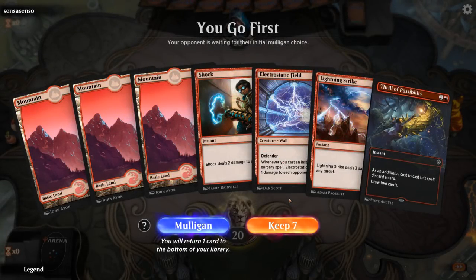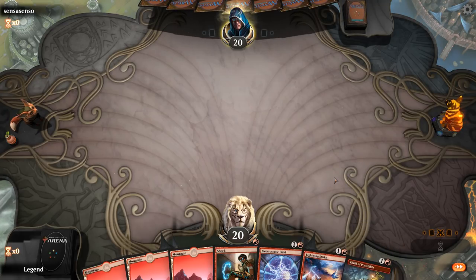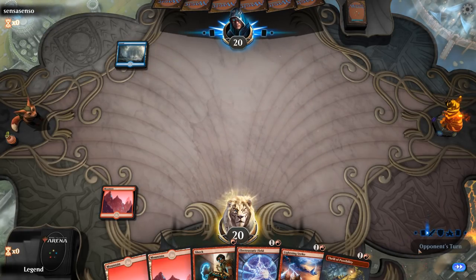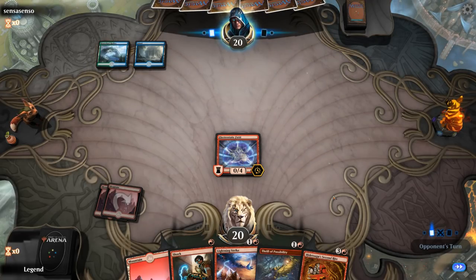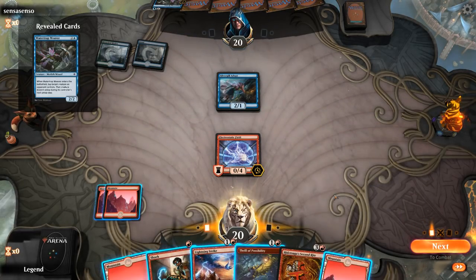We're on the play. Hand's not amazing but probably still keepable. We've got some interaction, Thrill to maybe go digging, Field to both protect our life total and provide some incidental burn, and we're well set up to maybe win with a Second Ride if we can find one. Turn one Island — there's a Second Ride. Let's see what we're up against: blue-green Silvergill — up against Merfolk it looks like. They shouldn't have too much in the way of interaction, maybe a couple counterspells but that's about it.